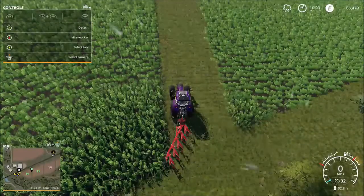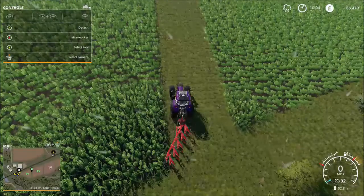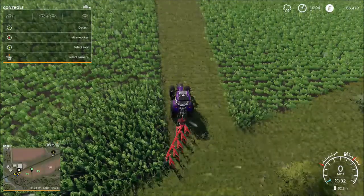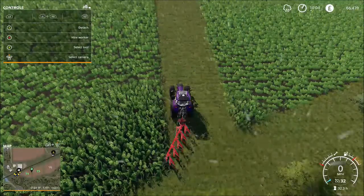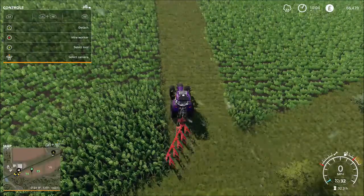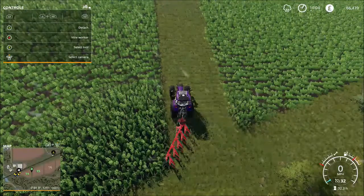Hi guys, welcome to my channel TLZ and welcome back to Farming Simulator 2019. As the title states, we are getting some horses today — well, at least the pen today. I've worked hard contracting away to finally get enough funds for my first animal pen, and we're going for horses. New farm, break the mold — I normally get the sheep because they're quite simple to breed.